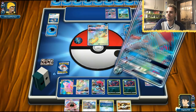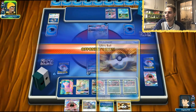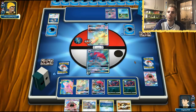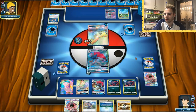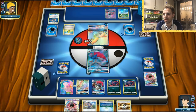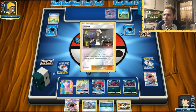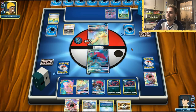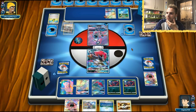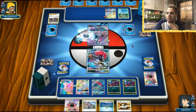The Zoroark list is very consistent already — two Zoroarks on the field with another Ultra Ball ready to go next turn. We have Acerola as well, so if he smacks a bunch of damage we can use Acerola. There's a Lele being prepped on his side, and it looks like a Guzma play is coming. Zoroark will be taking some damage, but I can dig that. Choice Band as well — that is a bunch of damage.